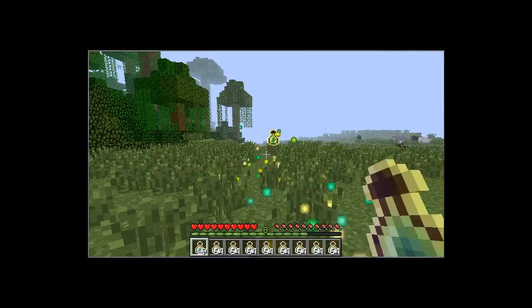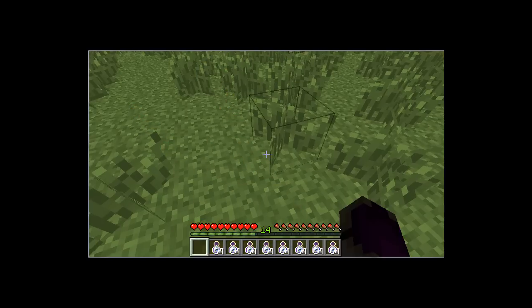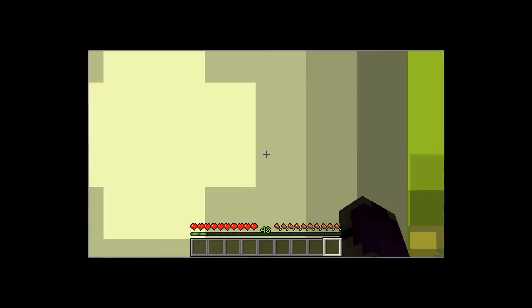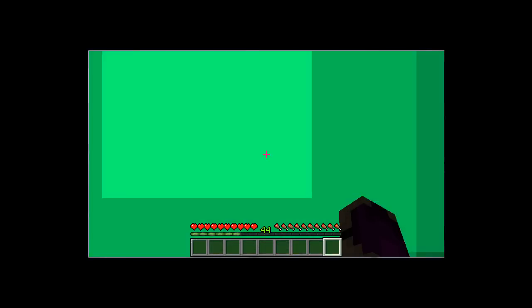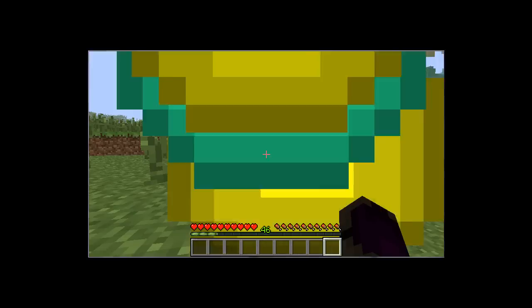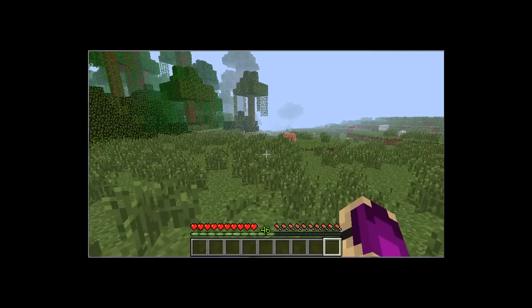So that's pretty much it. You throw Bottle o' Enchanting — I believe that's what it's called — and you get a big blob of XP. So pretty much you can go from 43 to 64, or 9 stacks of 64 of these potions can get you to a very high level. I reckon level 50... actually probably not — level 47. Oh well, level 46.